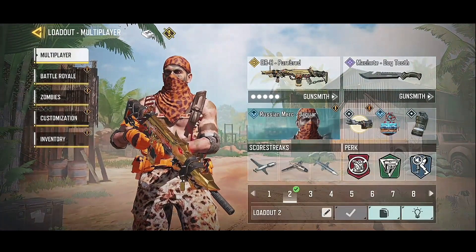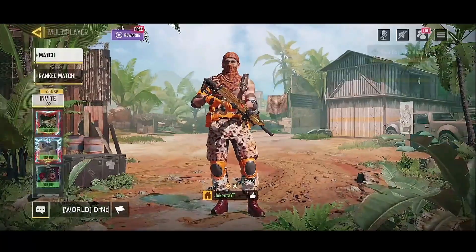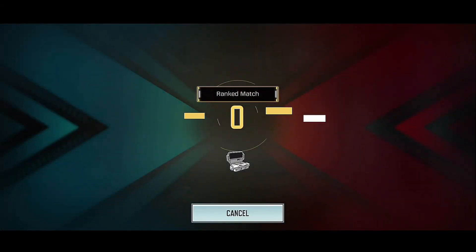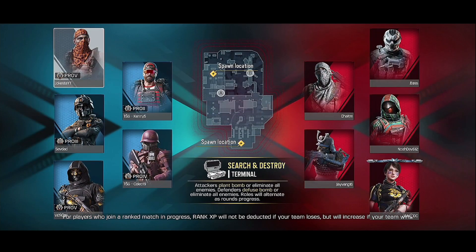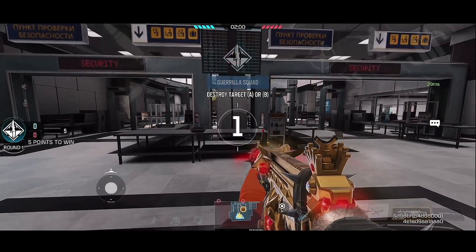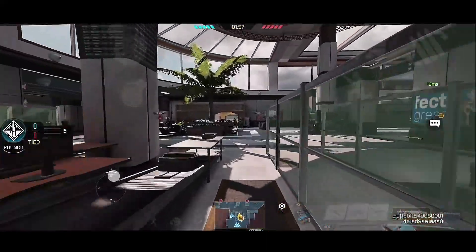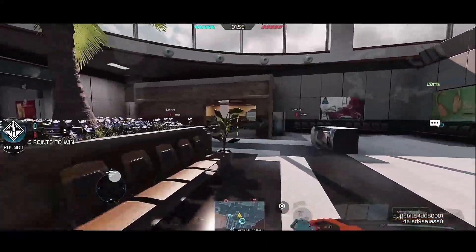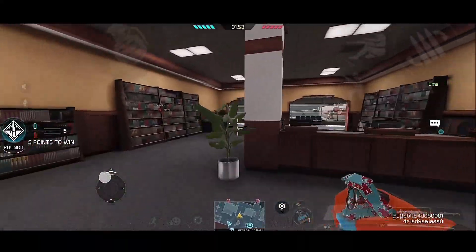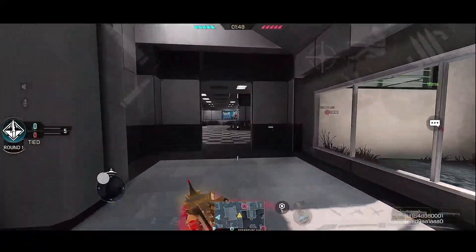I'm going to go ahead and try this out. Let's hop into a Search and Destroy game and give this gun a shot. All right guys, so we got the DRH and it's right here in my hands. It's looking pretty good. I want to see the sights - they're not that bad. Honestly, I actually like it. Hopefully I can see what the kill effects look like. Nobody watching this? Big rookie mistake.